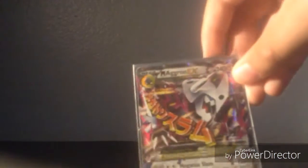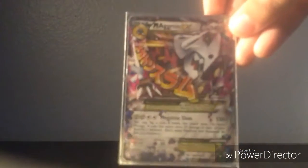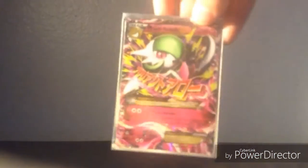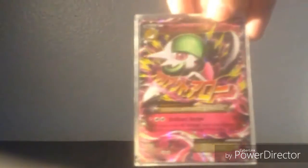Next we have Mega Aggron EX — this was one of the first cards I got, my first ever hyper rare. It has 240 HP and does 120 plus damage. The next card is Mega Gardevoir EX — this was the second thing I pulled. It has 210 HP and uses Brilliant Arrow, which is times 30 for the energy that you have.